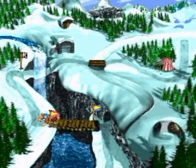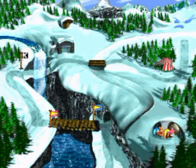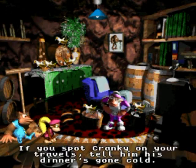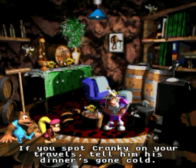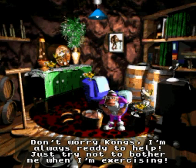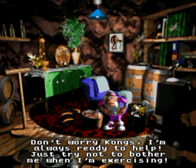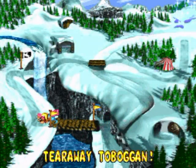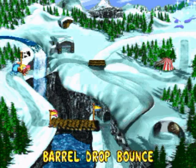Hello everyone and welcome back to the walkthrough. I forgot to mention last part that you can go to Wrinkly's Save Cave here and get the usual dialogue - you can save your game here. That's pretty nice if you aren't using save states on the emulator like I am. I'm only using save states to keep the life counter going to see how many lives I can get by the end, just for kicks.